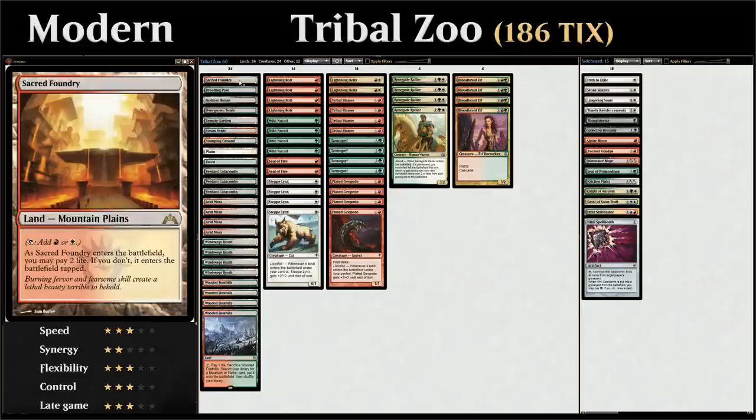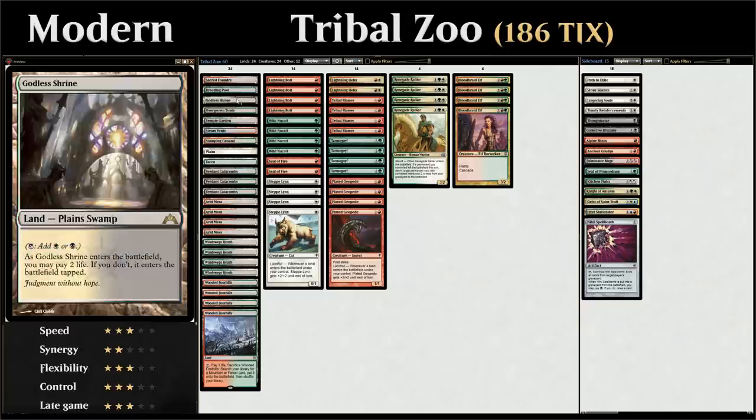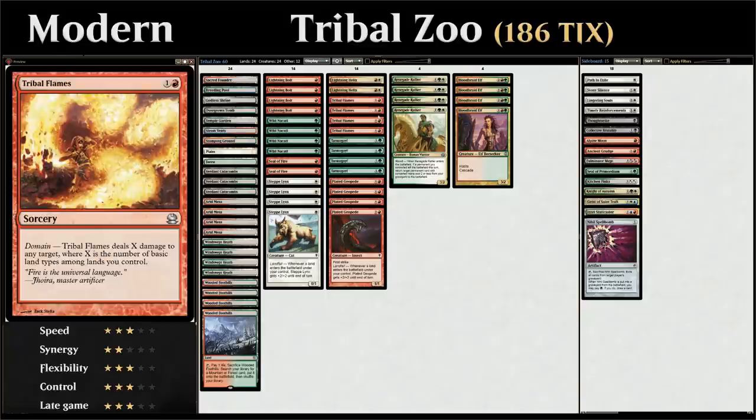For example, we could fetch up a Sacred Foundry counting as a mountain and a plains, fetch up a Breeding Pool counting as a forest and an island, and then we just need any black land like Godless Shrine counting as plains and swamp. We'd have all 5 basic land types with just 3 lands in play, and now Tribal Flames deals 5 damage to any target for just 2 mana — quite a bargain.